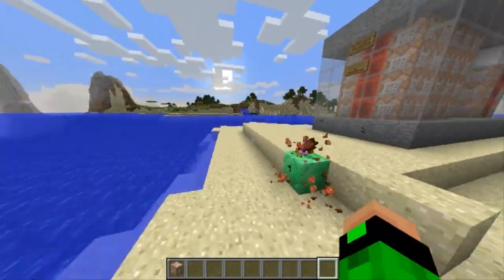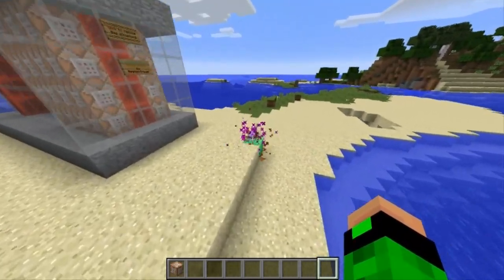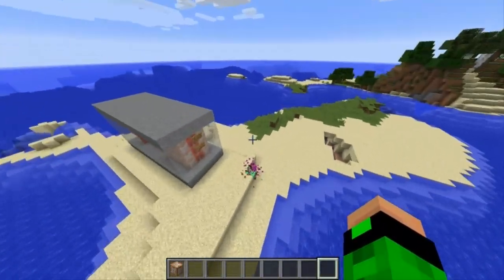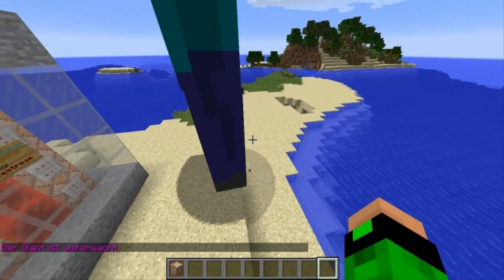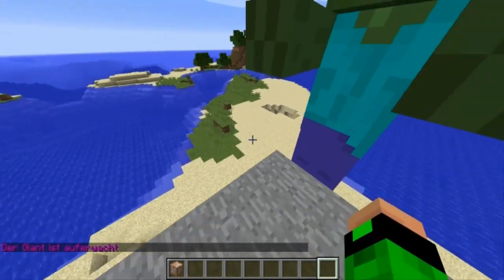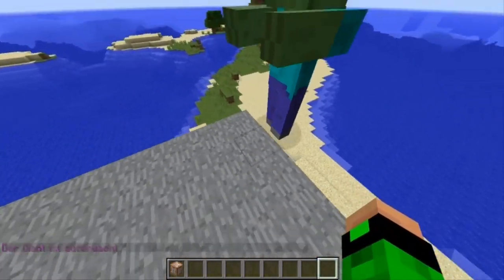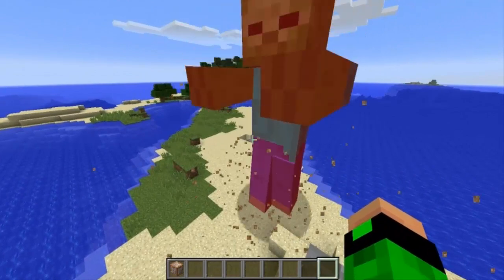Damit beschwört man den Giant. Er baut sich ganz toll auf und spawnt mit einem tollen Partikeleffekt, ein Geräusch ertönt, und im Chat erscheint dieser Terraria-artige Text 'Der Giant ist erwacht'. Dann kann man ihn ganz normal schlagen - er hat 300 Leben, also genau wie der Wither.